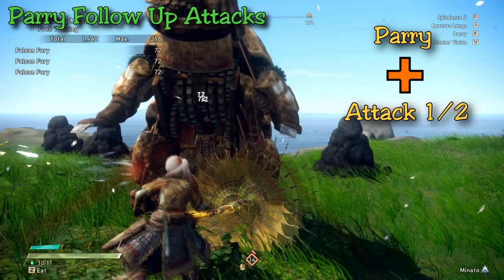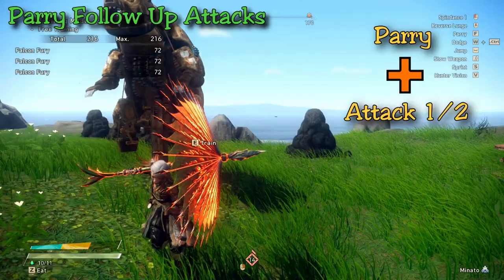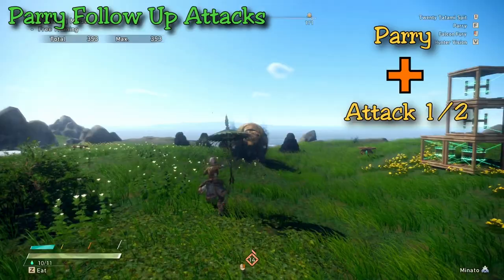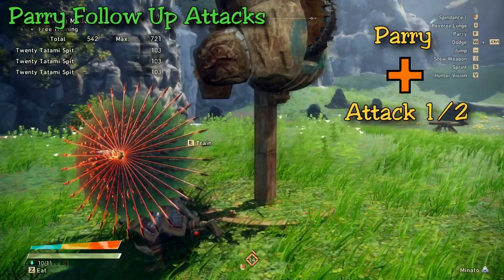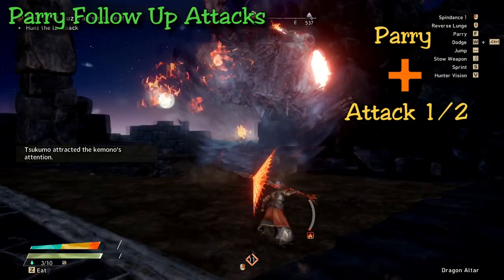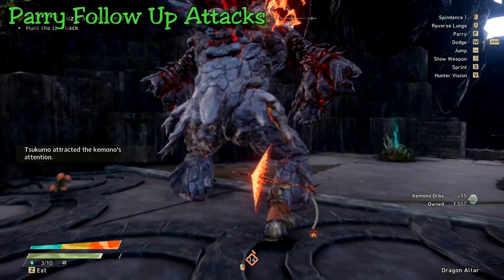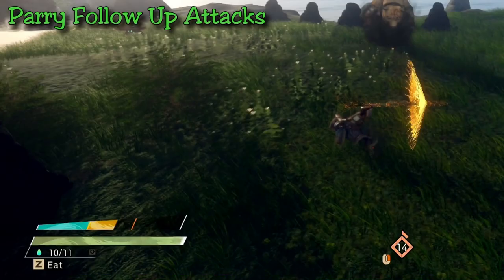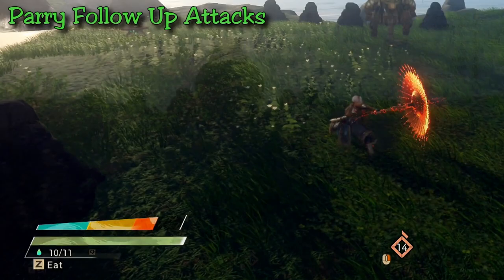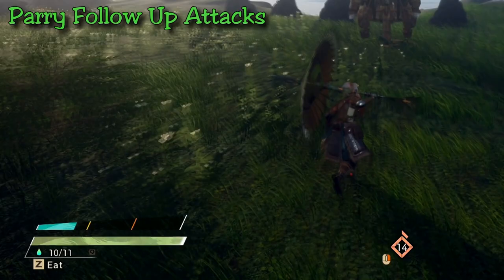You have two attacks after parrying while facing the monster. Hitting attack 1 will send you into a short-range falcon fury attack. Hitting attack 2 will send you into a long 20 tatami attack, which will bring you very close to the monster. Both are very high damage attacks, so if the situation allows, try your best to get some damage immediately after a parry. Attack 2 is one of my favorites because it will send you flying towards the monster — so it's very ideal to parry, get pushed back a little bit, retarget a monster weak spot, and then drill straight towards them. The parry also gives the most energy for the energy gauge — three parries and you'll already be in the orange zone.